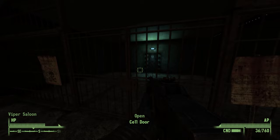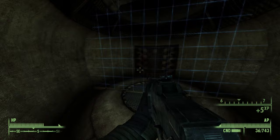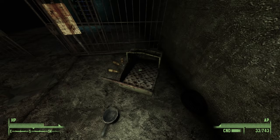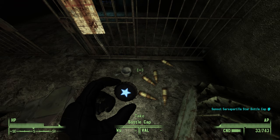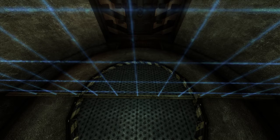Heading back inside, the cell door which I never decided to check if it was openable or not is, well, openable — and it led to this laser grid. And this is where I got stuck. Approaching the grid removes your controls and plays this noise, so I figured I probably needed the key to get in there. But after looking around a bit more and still not finding the key — although I did find a star Sunset Sarsaparilla bottle cap — I gave up and ended up checking the Nexus comments. Turns out you can actually get past the laser grid and you're not meant to have the key at this point; you just need to hold W and it will spit you out to the other side. And trying that, it worked.